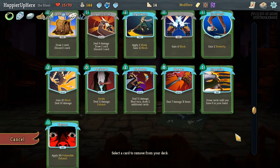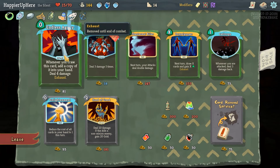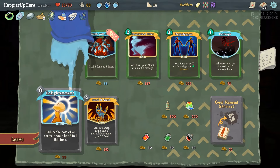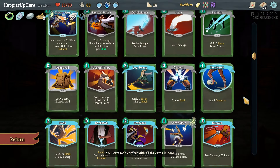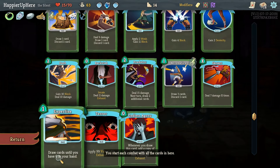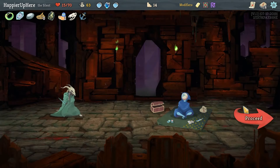I'm somewhat happy with the cards I have so instead I'll just take Endless Agony — it's a zero-cost attack, sure. The other option is Enlightenment since we do have good two-cost cards — Sneaky Strike, Leg Sweep, Predator, and Dash — but I don't think it's worth it.